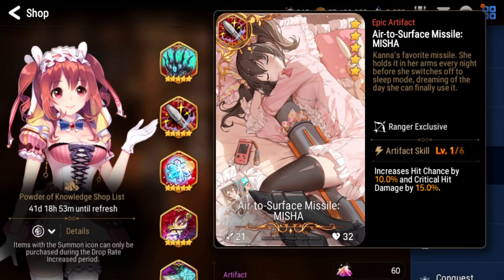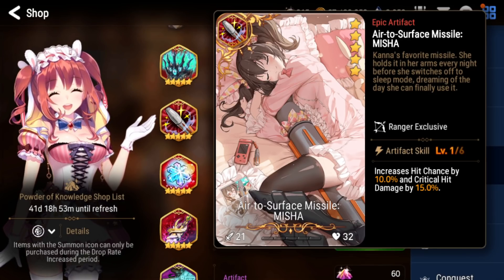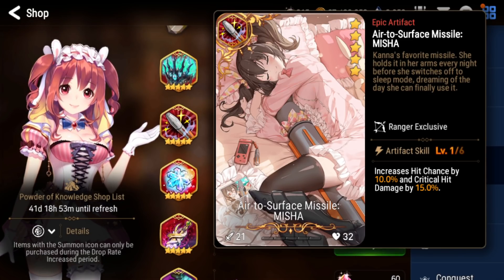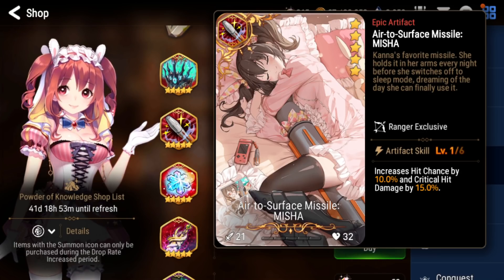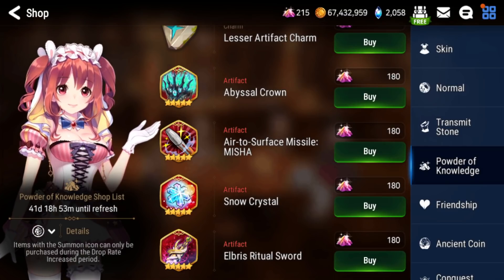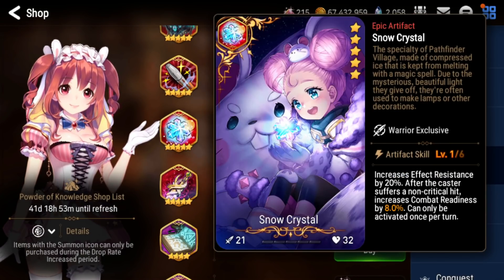Next we have Air to Surface Missile — Misha. This one isn't that bad because of the hit chance and crit damage. I actually see it run on Operator Cigaret sometimes to try to snipe dodge units, especially when the enemy has a FCC on their team — you can try to one-shot them with an S2. It's a good artifact, but definitely not worth the powder because it's very niche.